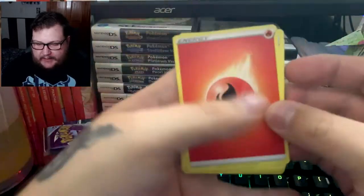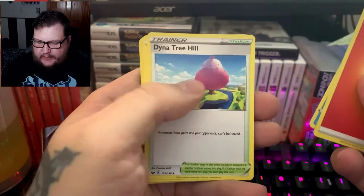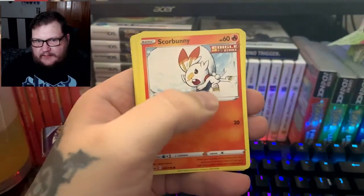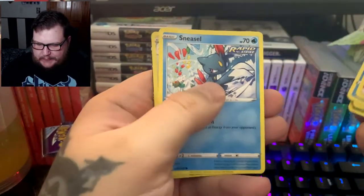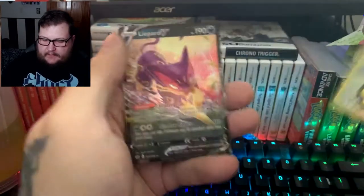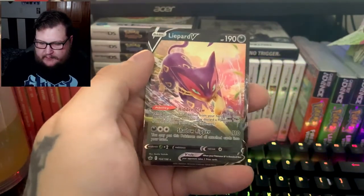Pack three: we got Drizzle, Dynamax Tree Hill, Justified Gloves, Scorbunny, Blipbug, Gotlet, and Deerling. Then Sneasel, a Porygon 2, and a Leopard V — our first ultra rare is a Leopard V! We'll go over all the pulls again once we finish up the video so you guys can see everything we got.